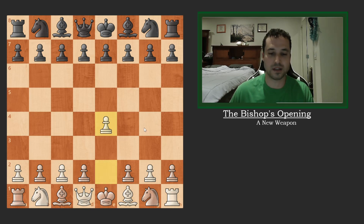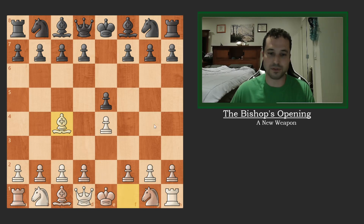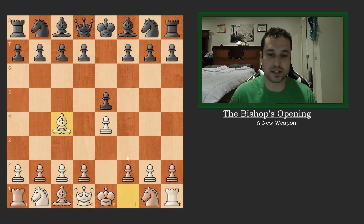I'm playing with the white pieces. This opening begins with e4, and after black plays e5, the Bishop's Opening is simply Bishop to c4. This is a pretty solid opening move, but it's not too common. Mostly you'll see white playing either Knight f3 — a very popular move — or maybe even Knight c3. So Bishop c4 is not something black will see very often, and that can actually throw off your opponents right away, giving white an advantage.